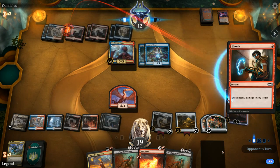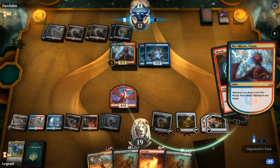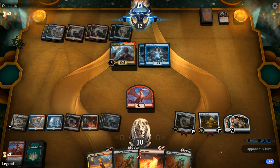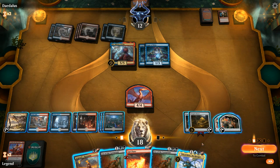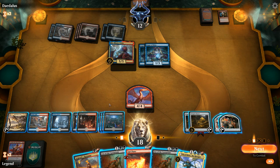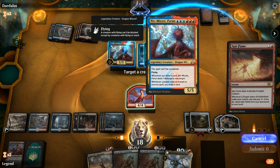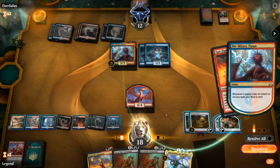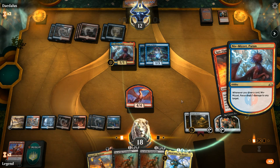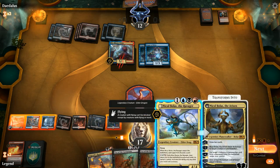Niv-Mizzet — that's a good one, that could be an issue. We could Spit Flame plus Cry but the opponent is going to get quite a bit of value in the meantime. Nicol Bolas can get their last card — can we Spit Flame Niv-Mizzet, play Nicol Bolas, get back Spit Flame and cast Spit Flame again? I think we can. Let's go for it — opponent will get to draw two cards and decide what to discard, but this way we save Cry for Phoenix and get value out of Spit Flame.